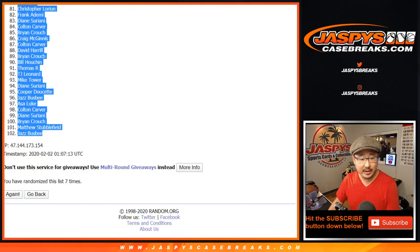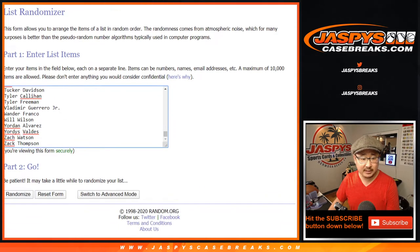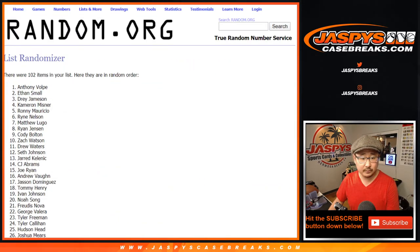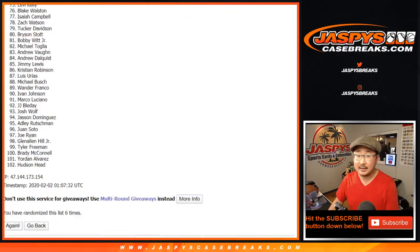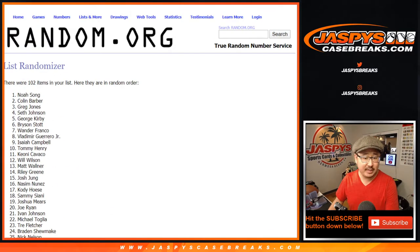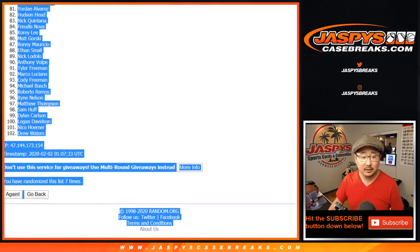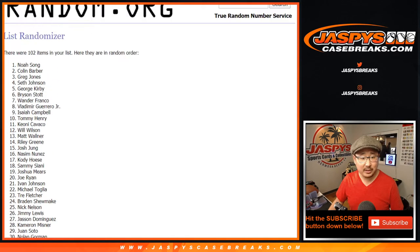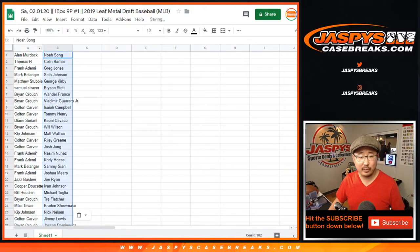After seven randomizations, we've got Alan Murdock all the way down to Jaz Busby. Then for the second list, one through six, seven times. After seven, we've got Noah all the way down to Drew Waters. All right, there are your players right there.